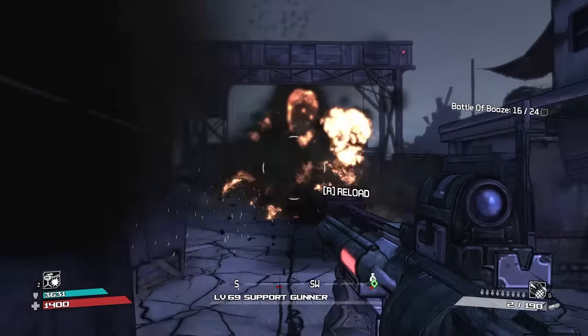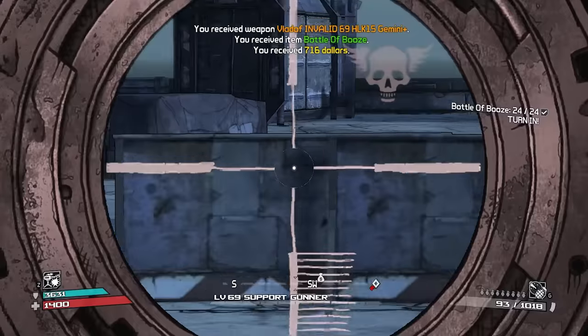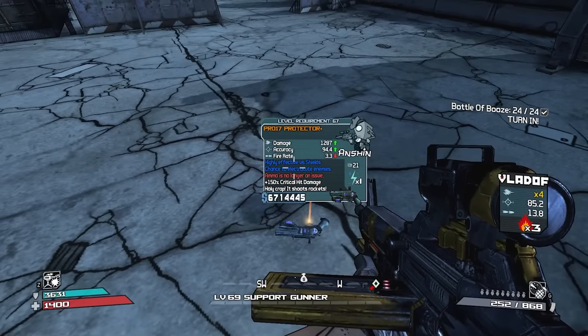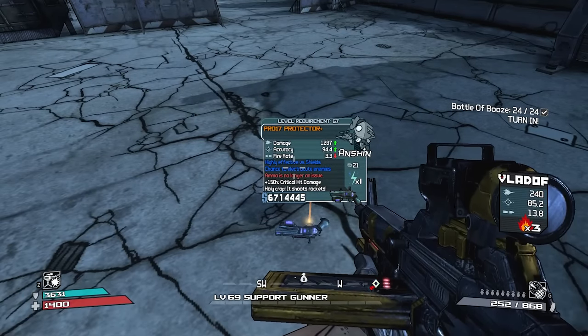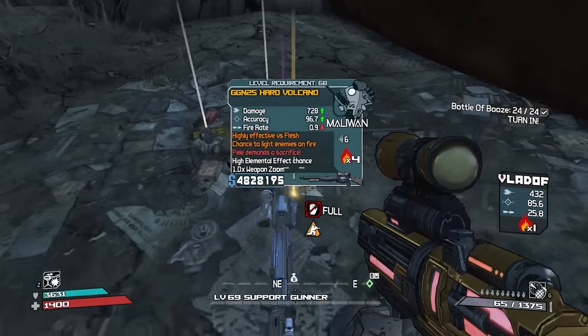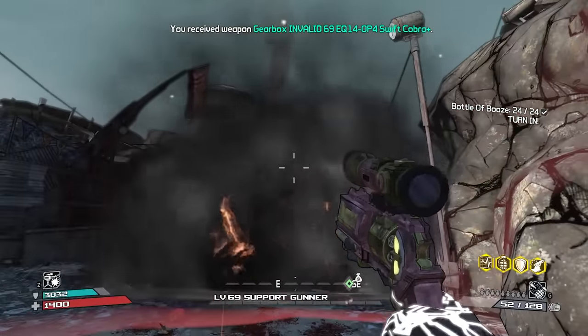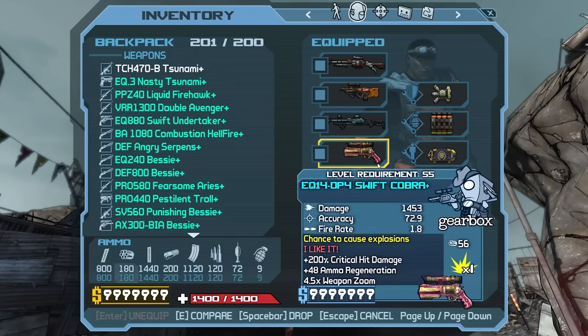I can't even see a thing. Wait, what is that? Dictator - we don't have that in BL1. The Hydra - yeah it might be part of the Hydra. We just got a world drop legit Volcano! Remember, piles don't randomize. Dude that damage times four - okay it can't crit though, it's a launcher. 48 ammo regen!